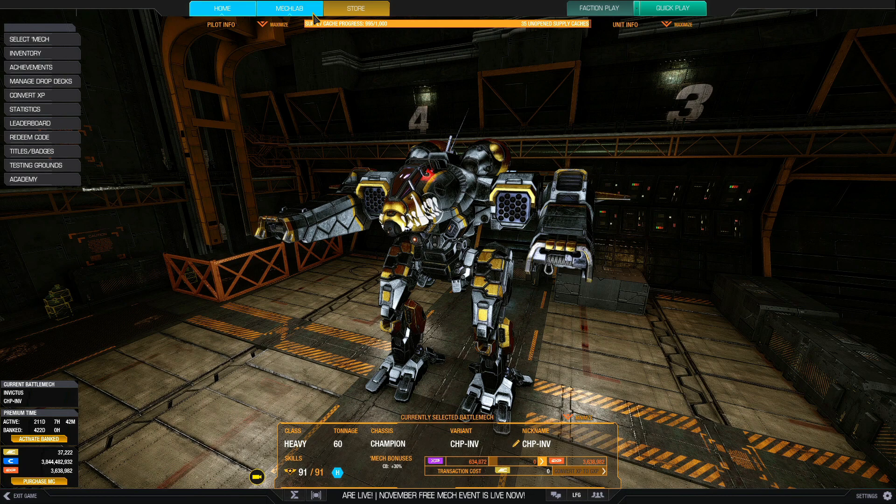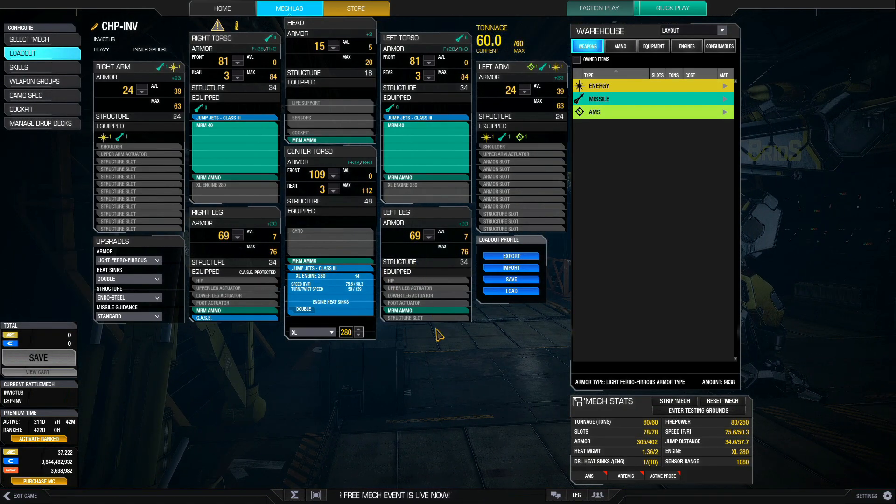Let's get a look at the build. I'm running a very simple build: two MRM-40s for a total of 80 medium range missiles. Six tons of ammunition is more than enough for quick play. An XL-280 engine gives it a so-so speed of 75.6. And with three jump jets, you can pop-tart a bit, which is its main way of fighting and gives you a bit of mobility to get to places where you normally can't go.